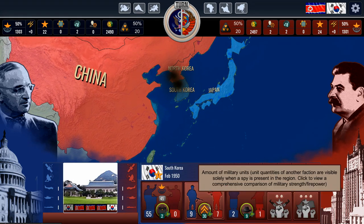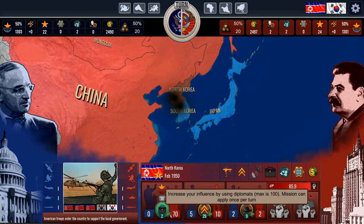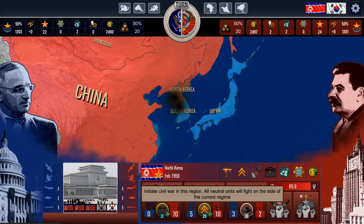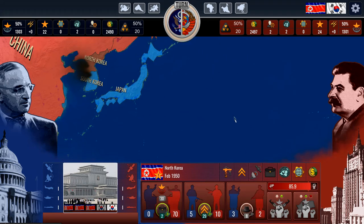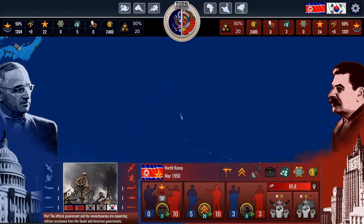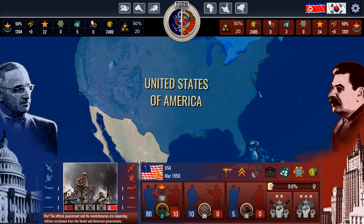Let's go over to South Korea and increase the military presence there. We'll increase spies. Oh, we're actually close — we've got 85. I think if we fill this bar we can actually do an action here. That's cool. End the turn — now we're in March. It does go by pretty quick and you get into a rhythm of things.